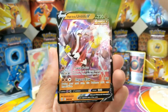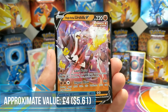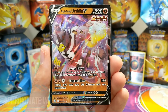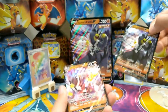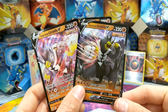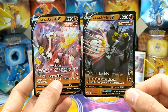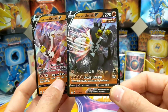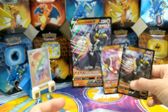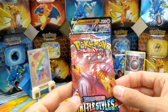Tapu Bulu and — oh there we go! There is the non-promo version of the Urshifu V, to go with his promo brother. Which one do you think is best? I think this one's best — the promo. I like this one. This one looks a little bit washed out, whereas this one looks darker and meaner. So that's not too bad — a V and a rainbow rare!